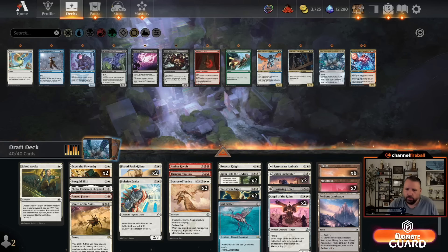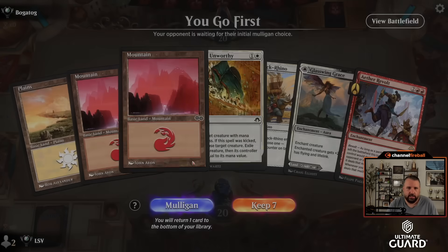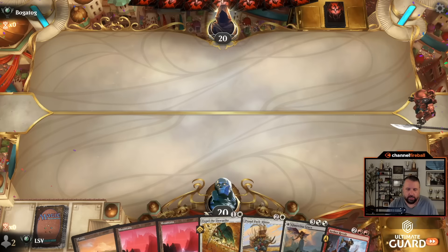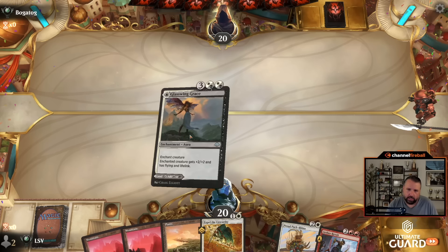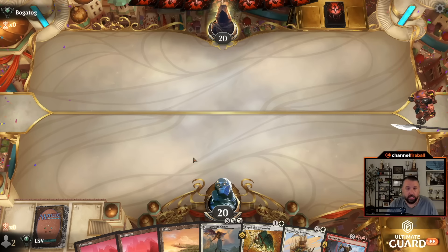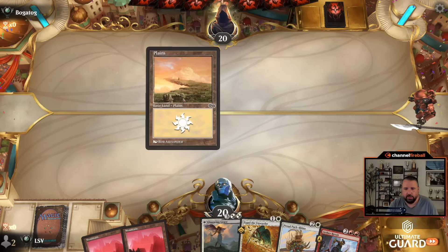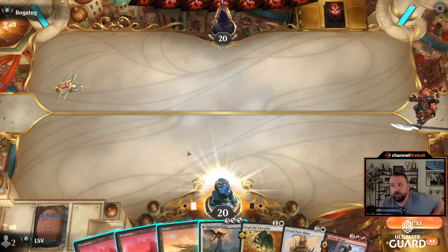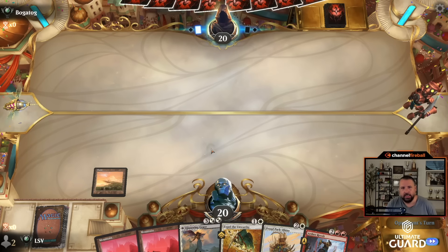Let's get in there — I think this is what I want to do. All right, time for round one. Null Drifter is just a hard-cast seven, which is pretty good in this deck with all the controlling cards. I'll keep this hand. I'm on the play — they're probably not going to play a one-drop I need to Expel, so I'm going to lead on Plains, because if I draw another white source I won't want to have played Glasswing Grace as a land.